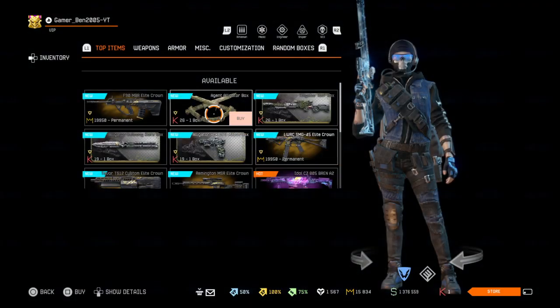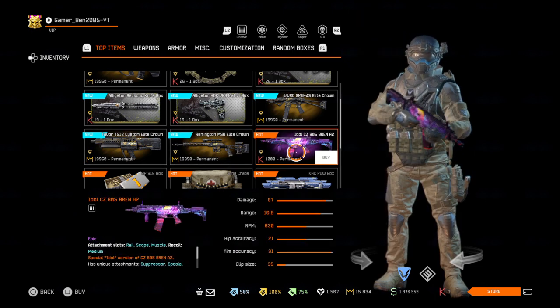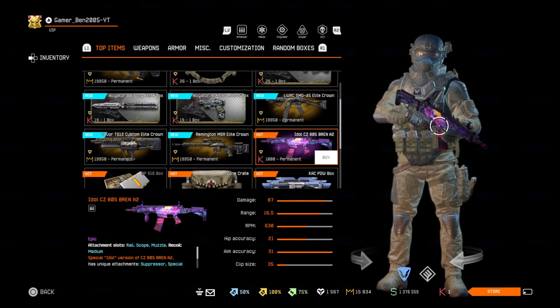Today is the 26th of September with a new Sharp update. This time we've got the idle weapon series. We have the idle CZ805 Bren A2 — one of the most beautiful guns in the game, in my opinion.